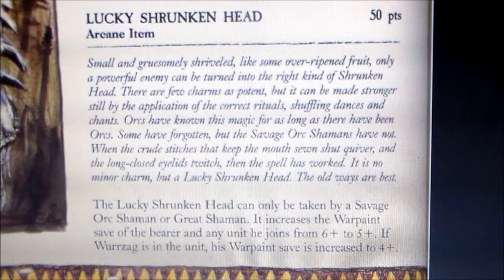Hey guys, Sponge Murphy here back with another fantasy magic item review, where I look through army books I have and pick out some ideas for cool conversions and some awesome fluff. This week's magic item is from the Orcs and Goblins army book — it's the Lucky Shrunken Head, coming in at 50 points.